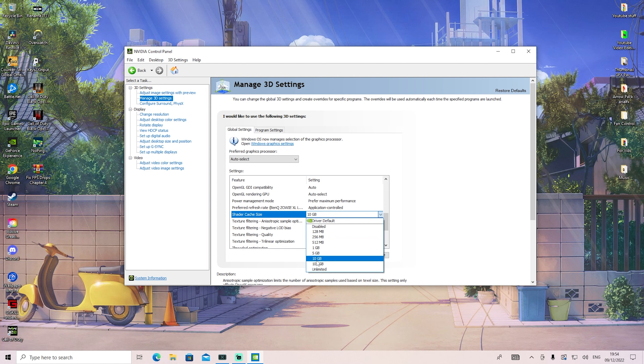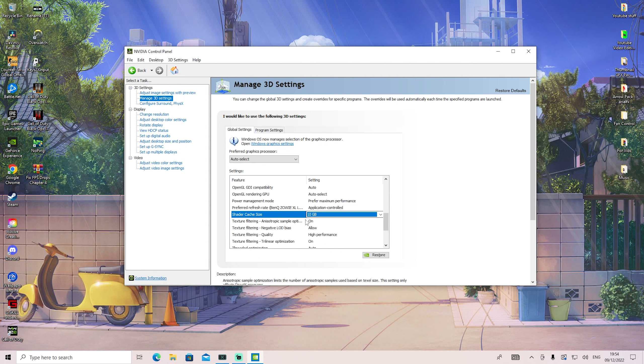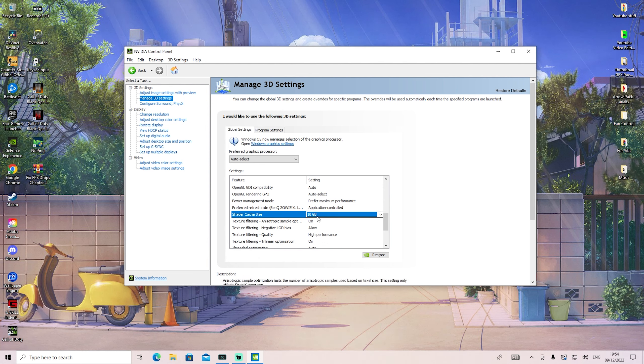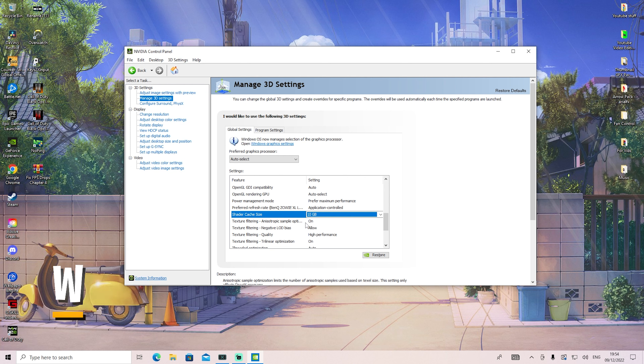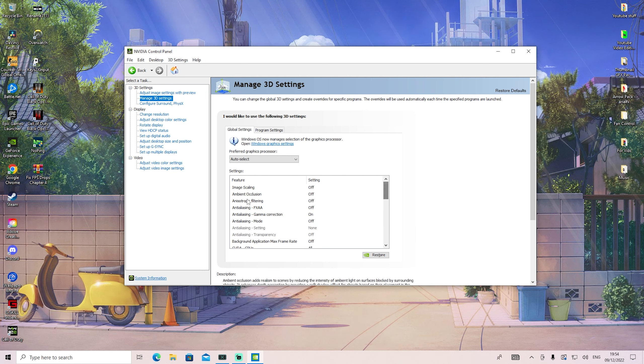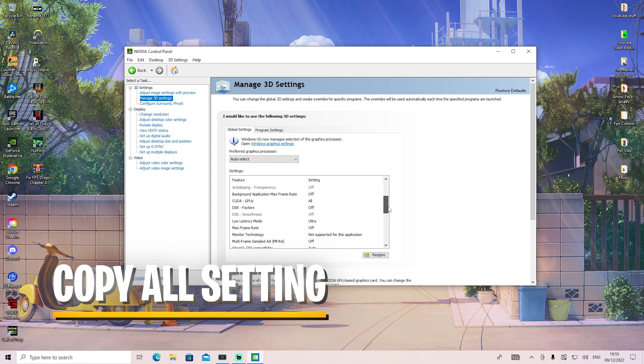I've read in tons of comments that setting this to 10 gigs is going to fix your game crashing on any PC. It also works for other games besides Fortnite — putting it to 10 gigs is the sweet spot. I already have it selected on 10 gigs. If you want, you can also copy all of the rest of my NVIDIA control panel settings. I'll go through it quickly — basically everything is set for the best performance.